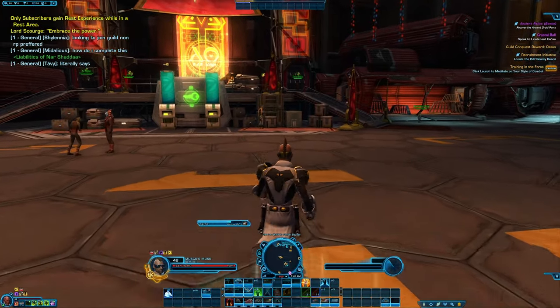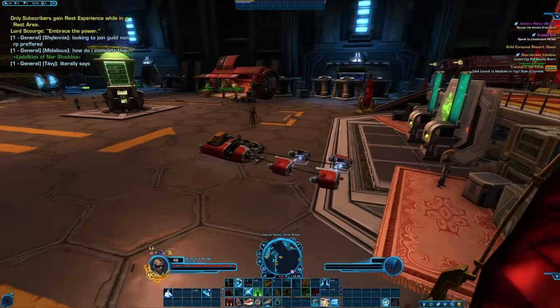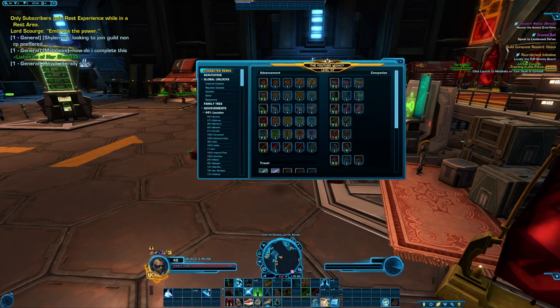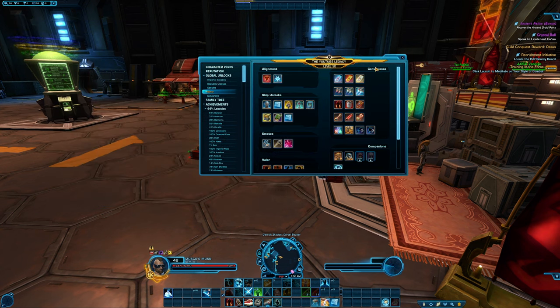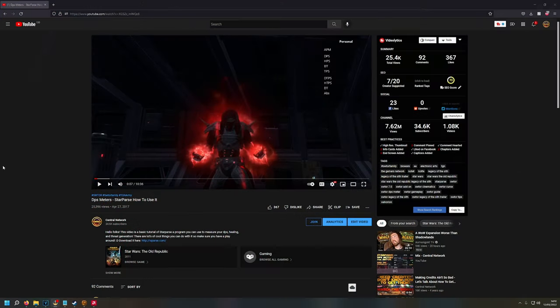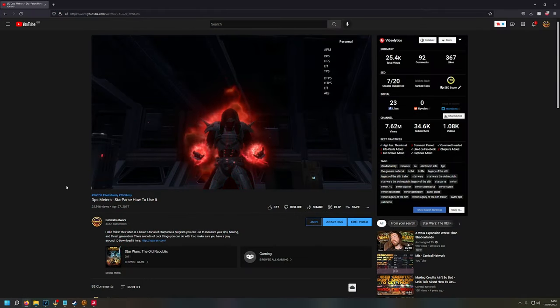Did you know that you can mount up while moving? You can actually buy this perk within your legacy — simply press Y to open up your legacy, within the other tab look within the convenience section and it's the perk called improved mounting. It will cost you 400 cartel coins to unlock this, which is cheaper than the amount they give you with your monthly sub. Did you know you can actually get damage meters in Star Wars The Old Republic? There is an application called Star Parse which will read the damage logs — I have a video guide on it which I will link in the description.